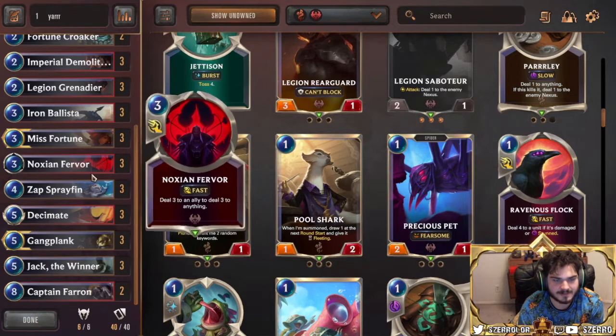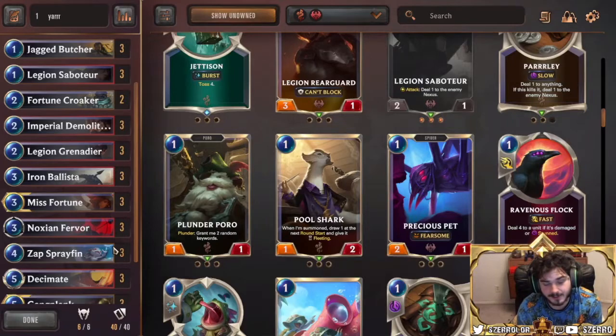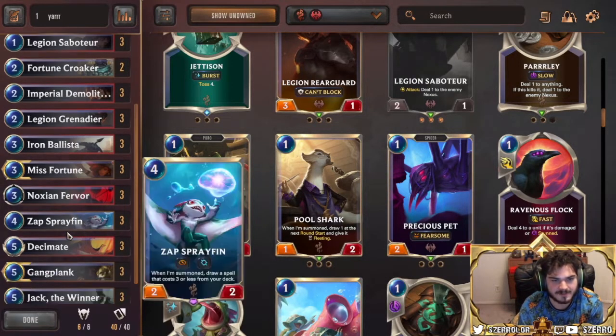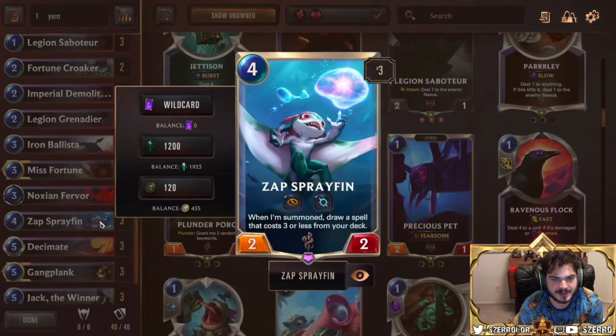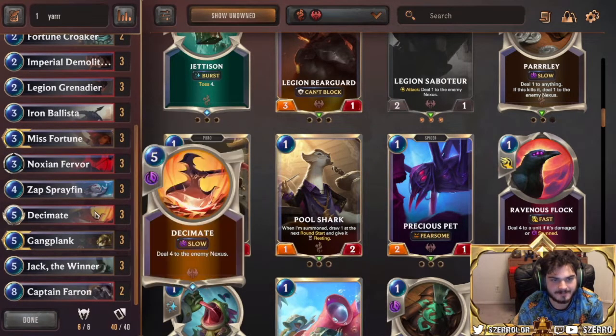Looking at our burn — we have Noxian Fervor. You'll notice we have Noxian Fervor and we have Zap, but no other spells to pull off Zap. So Zap is always grabbing you Fervor — that's an important thing to keep in mind. Having those pure Zaps always getting you Fervor gives you so much reach. Shadow Assassin that only draws you Noxian Fervor — it's solid. Zap pushes damage and Fervor is just excellent additional damage to help you close out the game.